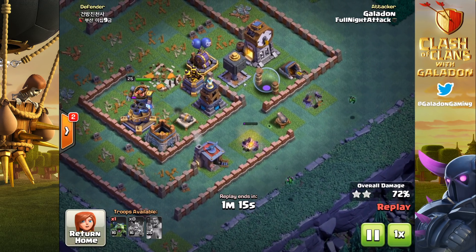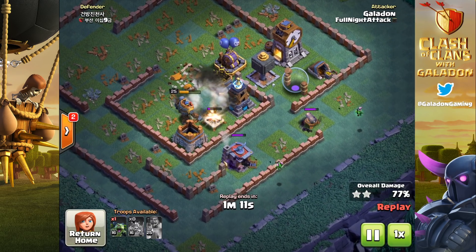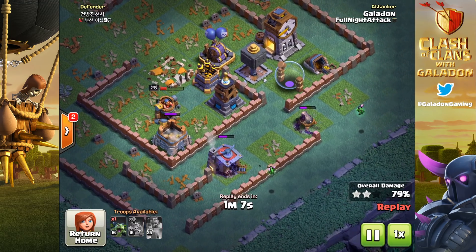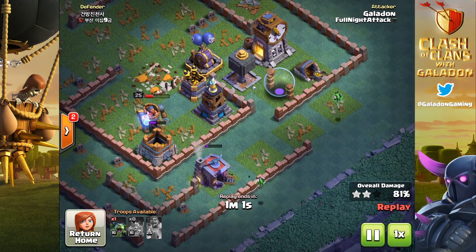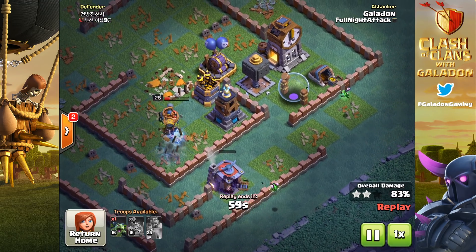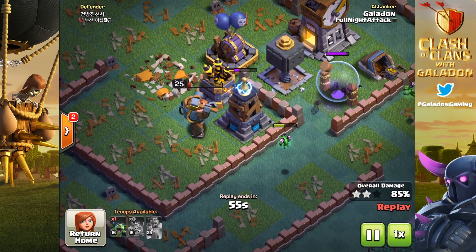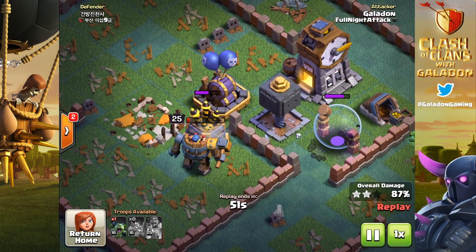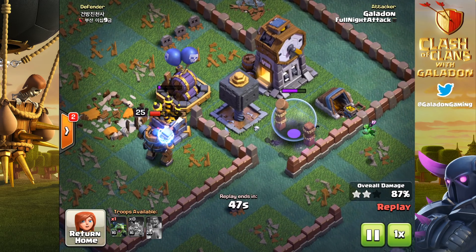It's back to the fundamentals — home village, builder base, ground attacking, air attacking, same basic idea. You want the tanks to take the damage and keep your high DPS fragile units alive so they can get the job done. Whether it's giants keeping the bombers and carts alive, or it's drop ships or even dragons keeping the beta minions alive. In this attack the battle machine is absolutely critical — out of range of any ground defenses.